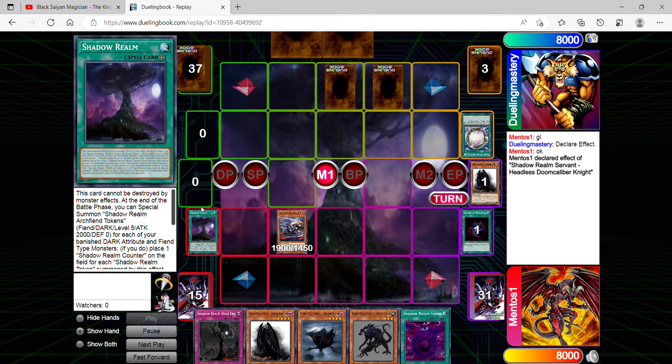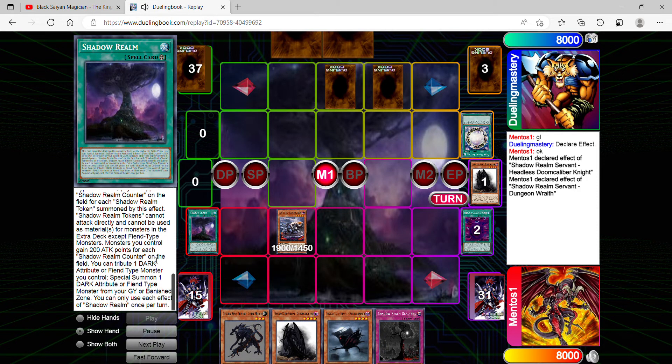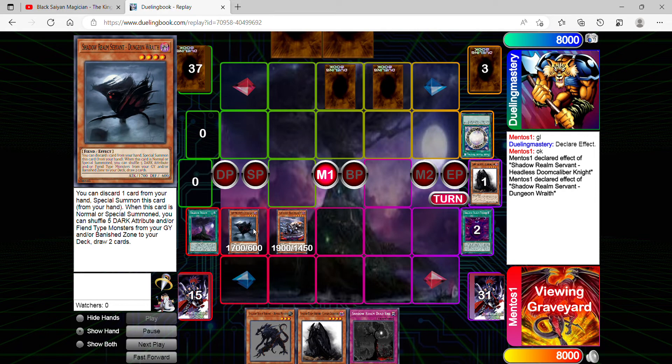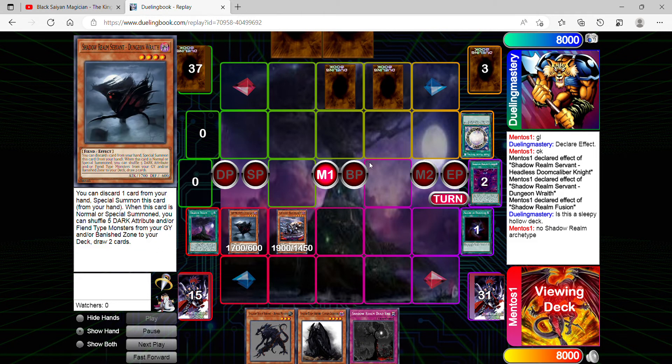I'll activate Shadow Realm, which is a very powerful card. I can choose to tribute one of my monsters and special summon either a dark attribute or fiend-type monster from my grave or banished zone onto the field, which is very useful. The unfortunate part with Shadow Realm Fusion is I can only use one of its effects — either the fusion summon effect or the effect to add a dark attribute or fiend-type monster from my deck to my hand, which I'm going to do right now.